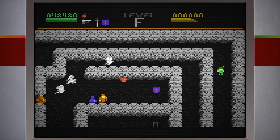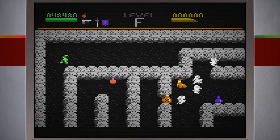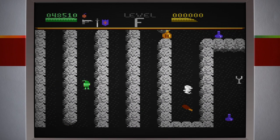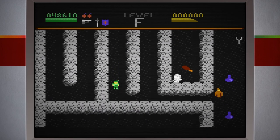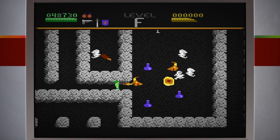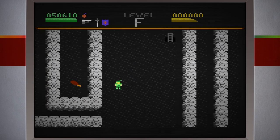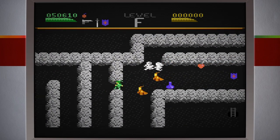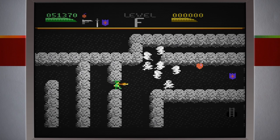Já veio a escada ali. Para cá não tem nada, estou dando a volta à toa. Segunda bomba. Tem ali a passagem que está obstruída. Usei uma bomba aqui. Destruí geral, que beleza! Vou guardar as bombinhas para isso — quando tiver vários inimigos. Acho que perdi vitalidade, encostei nesse bagulho sem reparar.